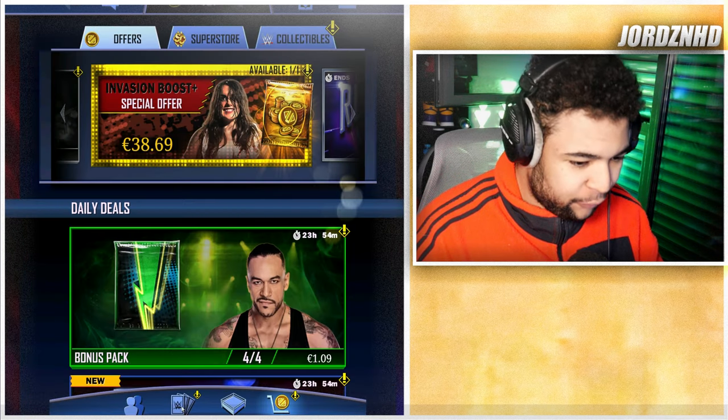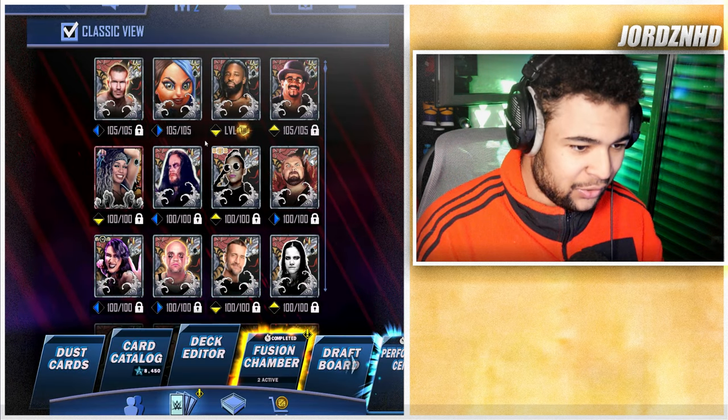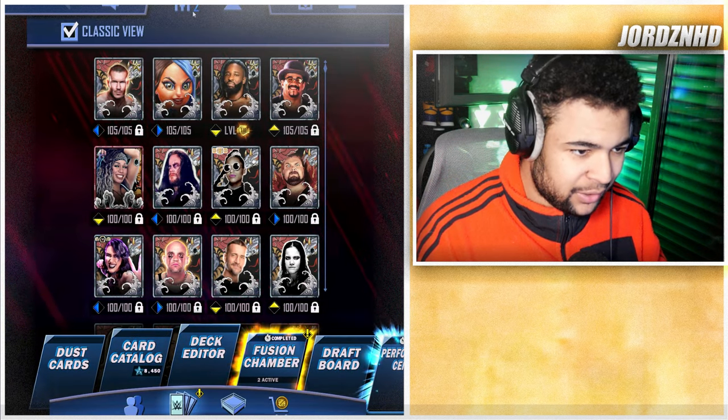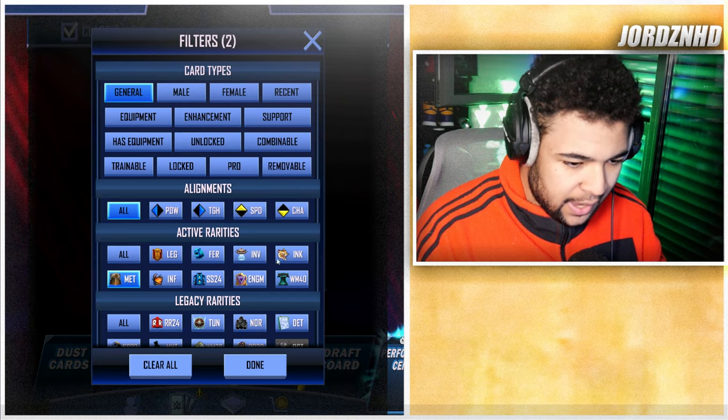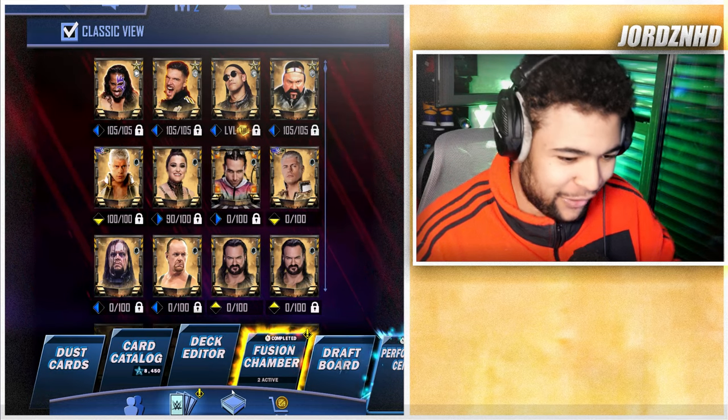I've been playing the game quite a bit and the account's looking good. I'm pretty sure I had Damien Priest in metal tier as an F1 or F2, but I already got him as an F3 — so I can't even fortify him anymore.